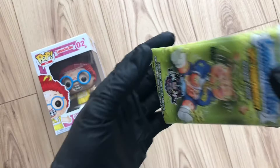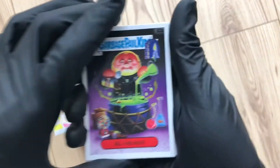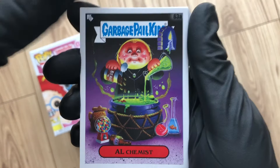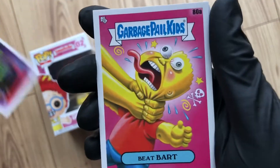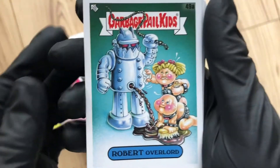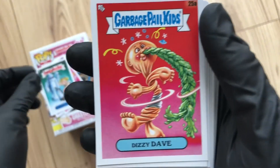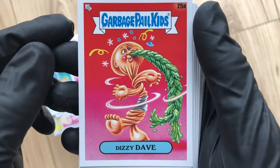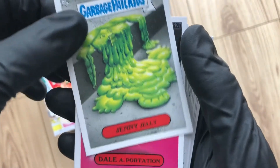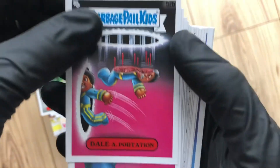Fresh! I see a green parallel in there. First pull — Alchemist. Very cool. Deep Bart. Robert Overlord — it's got them cleaning up. Dizzy Dave, nice to see that one. Jenny Jelly, all oozing down the path. Dale Portation — he's got cut, not quick enough was he.